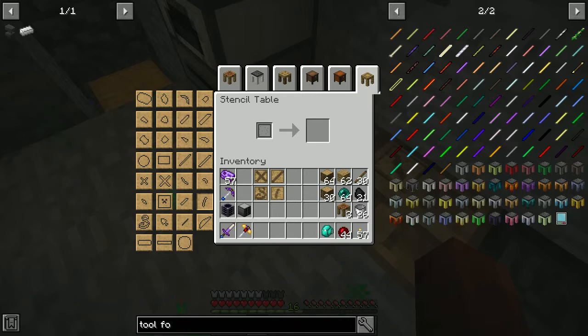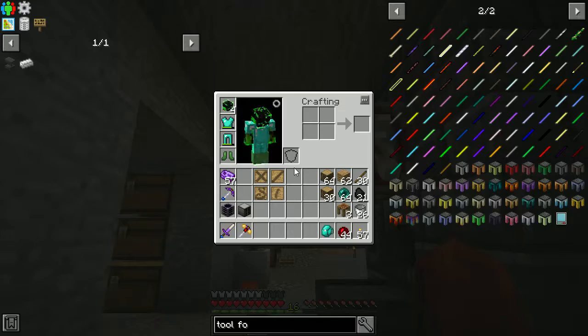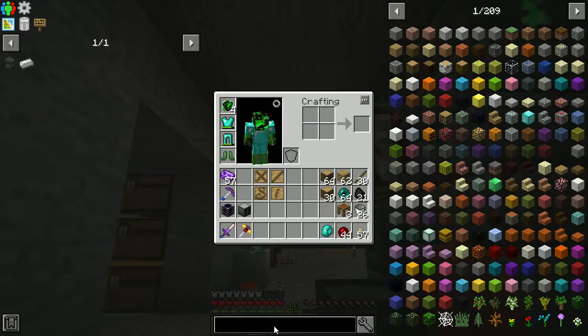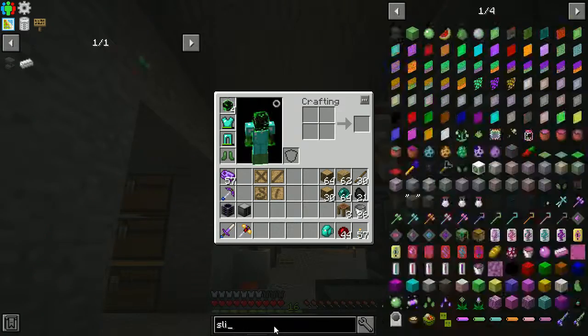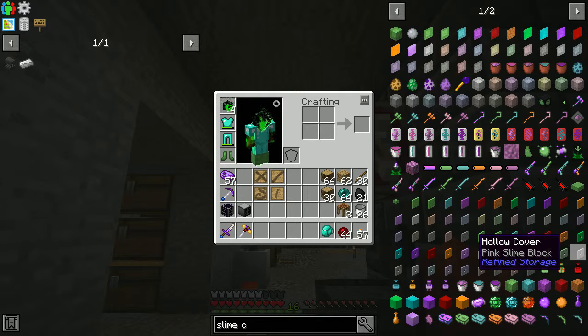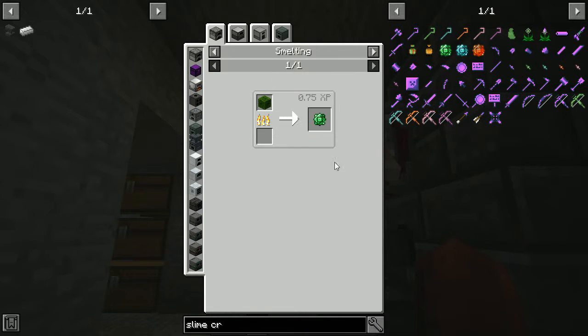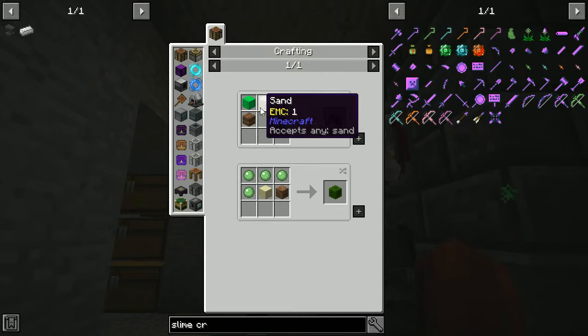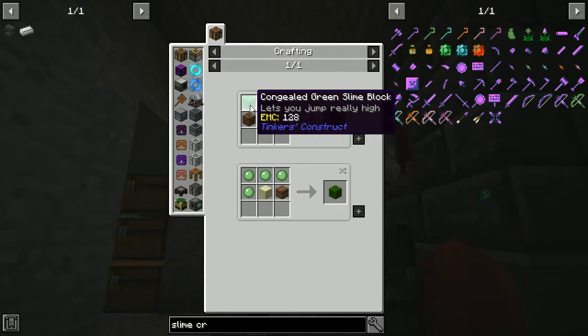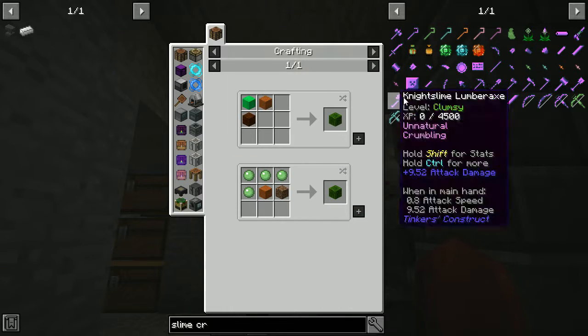Sky recommends making the limbs out of slime crystals. Slime crystals come from smelting slimy mud, and slimy mud is dirt, congealed slime, and red sand — that's not very hard at all.